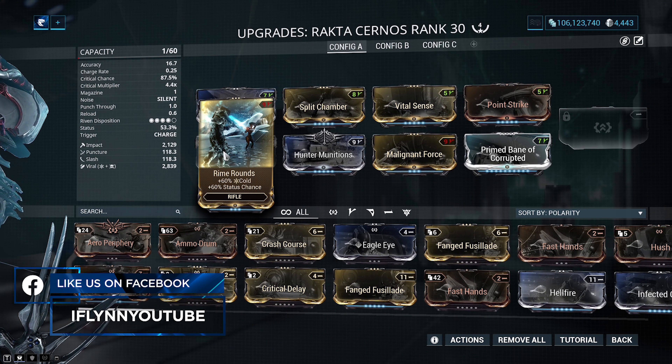We're going to spawn in Level 110 Corrupted Heavy Gunners, which is a realistic scenario — roughly the highest level enemy you'd come across in daily sorties. A common misconception is that by pausing them we're dealing bonus damage; we're not. So this is the Hunter Munitions Viral build: one shot, two shots and that guy's dead. Two shots from the Rakta Cernos. Really, really good weapon. You could notice that I killed a few enemies behind the one I was shooting at — that's because it has punch-through, proccing viral and slash procs on enemies behind as well.